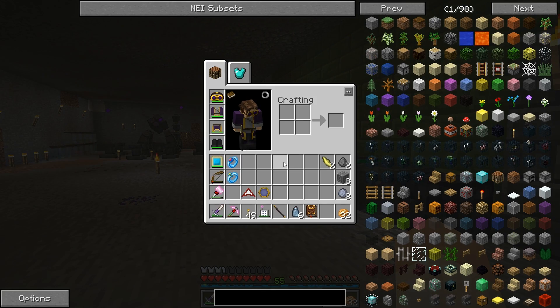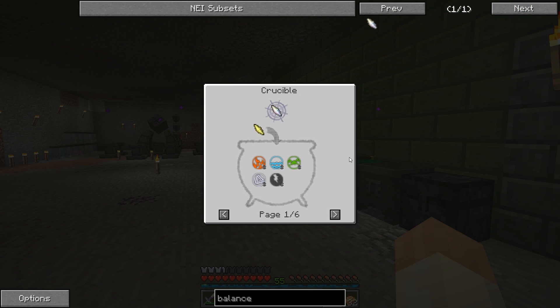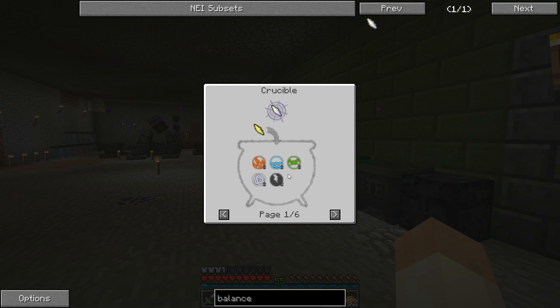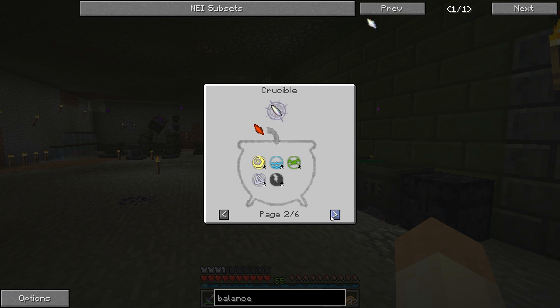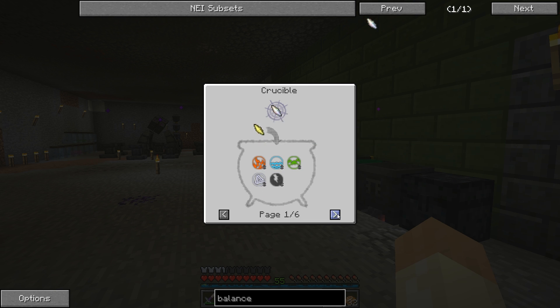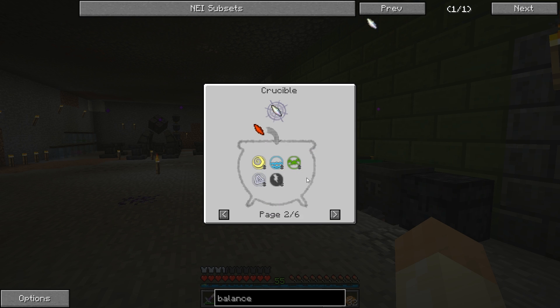I was doing some balanced shards. It requires one shard and then two of each of the other aspects. So there are six primal aspects and you need two of each and then one shard. You can mix these as you would like to. So if you have one air shard you need two of each of the others. If you have ignis, the fire shard, then you need two of all the other ones.